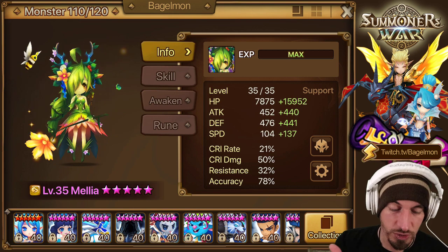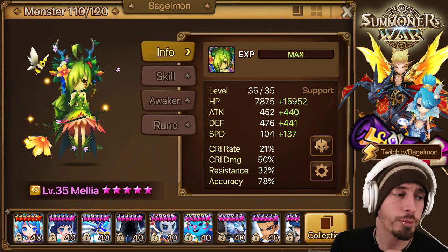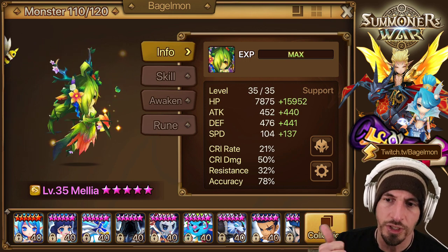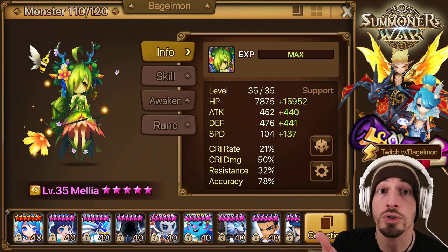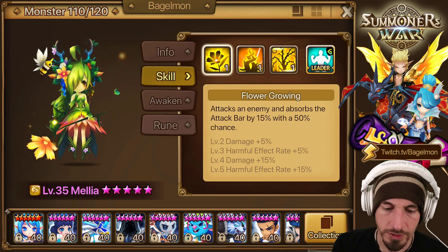So basically she's a support unit. Really good for TOA hard. You can use anything in TOA, right? You can use her in Hall of Heroes and Labyrinth. Those are mainly the places. If you're early game, you could use her for Giants B10. We'll also draw some comparisons to her as well.